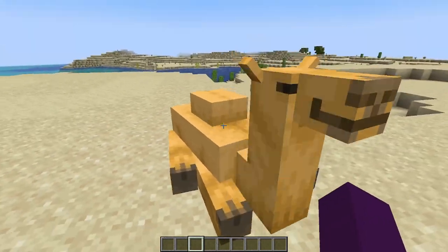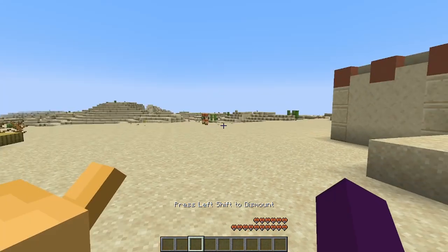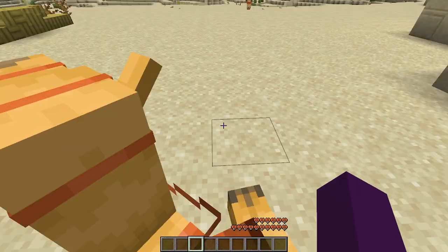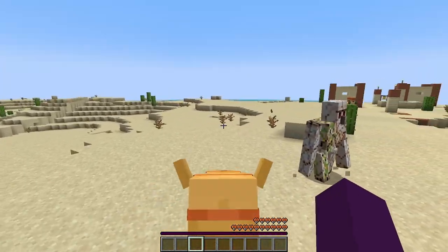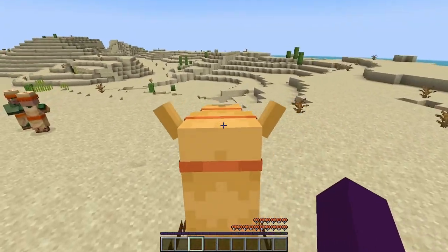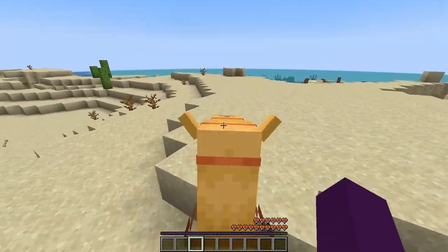They like to sit down and can be pretty lazy and not move when sitting down like this. But if you go ahead and hop on them, put a saddle on them, you can coerce them slowly to get up and start moving. They will walk fairly slowly to begin with, but you can get them to sprint by pressing your sprint button.